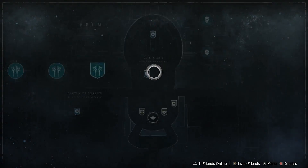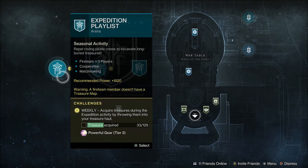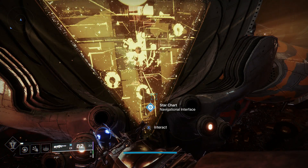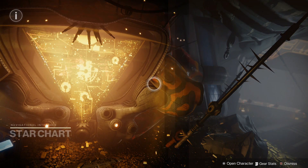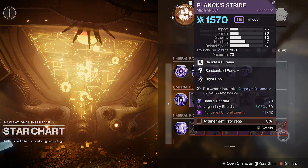There are several ways to obtain a Plank Stride. Play the Seasonal Activities: Catch, Crash, and Expedition, as you always get either Seasonal Armor or weapons upon completion. Or you can use your Umbral Engrams and Plundered Energy to obtain one at the Star Chart at the Helm. Both have an opportunity to drop Plank Stride as a Red Border, and you would need five Red Borders to craft the Plank Stride at the Enigma.